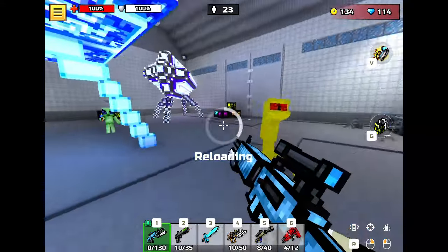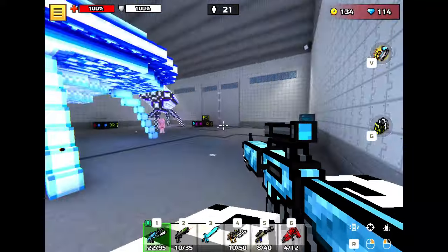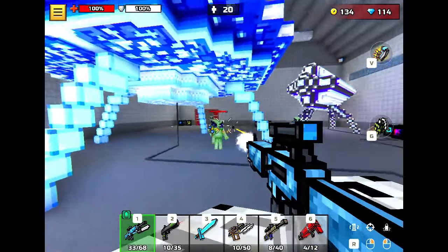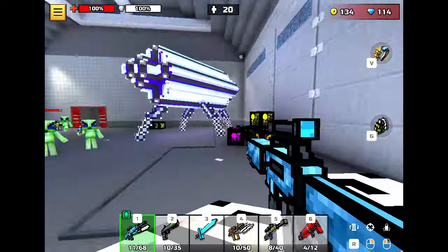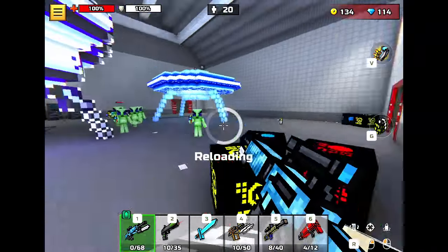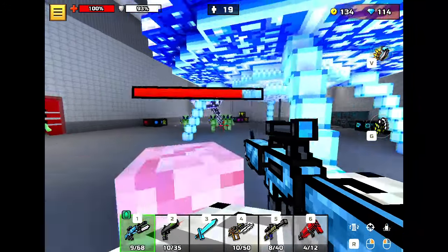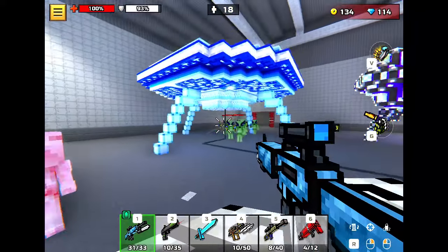You're literally at one HP, my friend. They should make it so you can access the armory when you're in here — that'd be cool. These guys are no problem because they shoot slow, so you can just strafe — walk sideways. Some of them are stupid fast for some reason though, which isn't great.